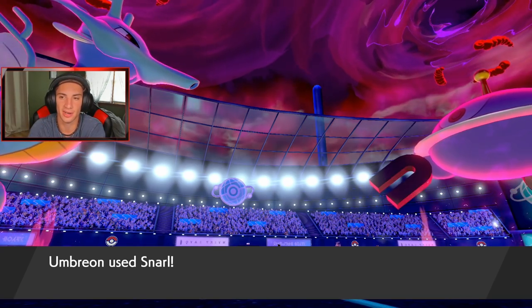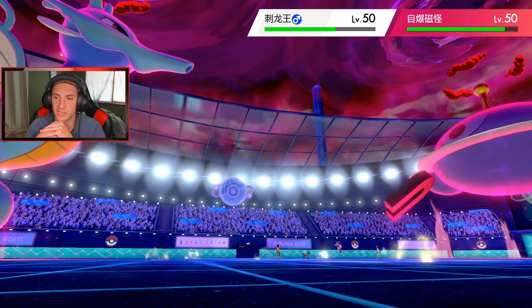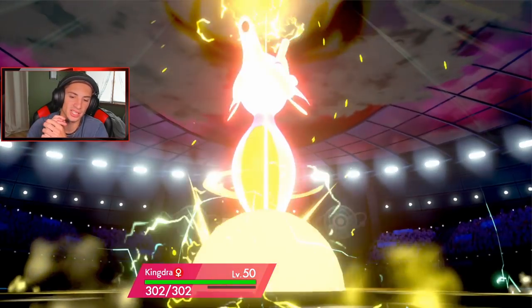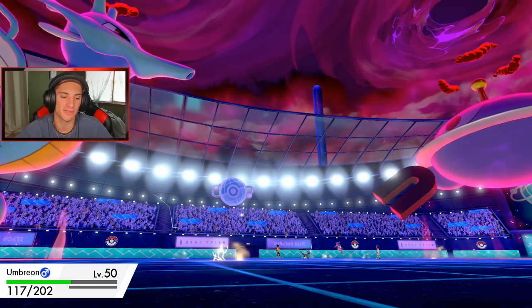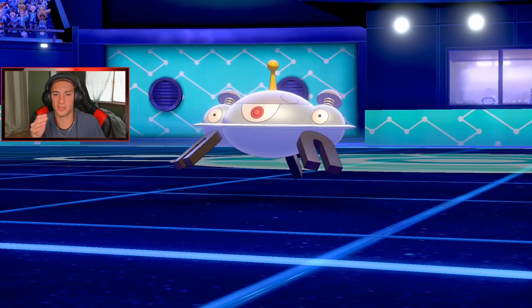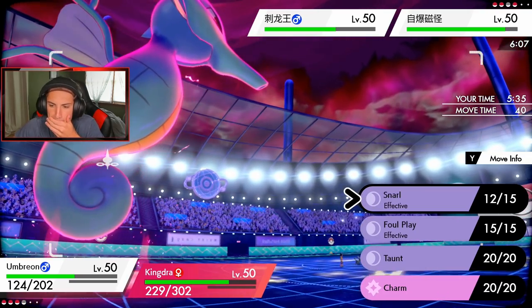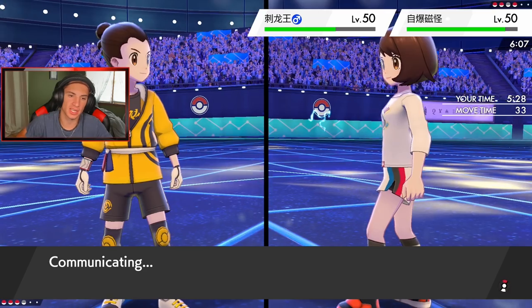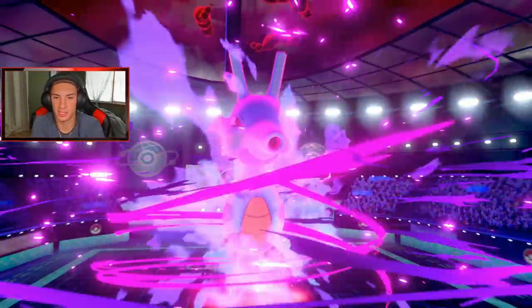Magnezone is minus-three — this is why Snarl is so good. Umbreon's just eating up, getting HP back from leftovers. We're back up in the green. Magnezone's not really a threat at minus-three. I still want to Snarl for that Kingdra and drop another Max Wormwood to get rid of it. We go first and say bye-bye to Kingdra — get it out of here. Magnezone now has nothing to swap into, so it stays at minus-four.